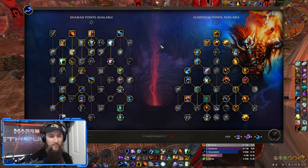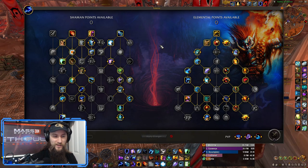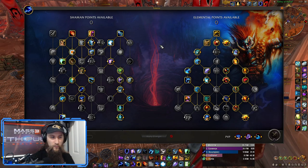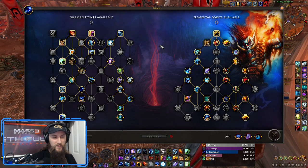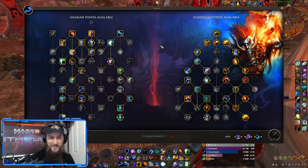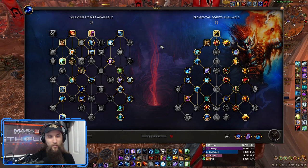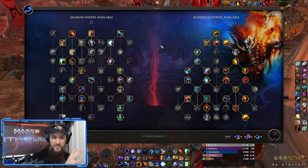Don't worry about Ice Fury in high target count situations unless you need it for moving. In the 4 target situation is where you really start getting some usage out of it. The way this works is just get everything else on cooldown first — you can kind of ignore Ice Fury — and then once you've got everything rolling, incorporate it. You don't really need to use it on pull because it can start clogging things up if you've got charges ticking down while you're still spreading Flame Shocks and your Storm Keeper is off cooldown.